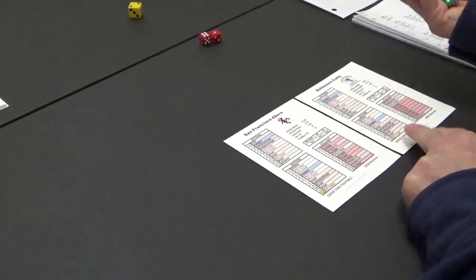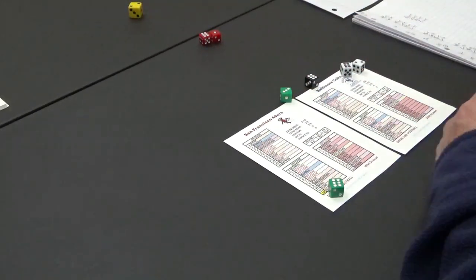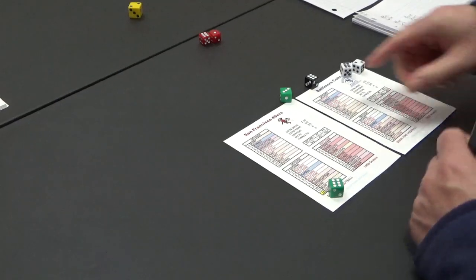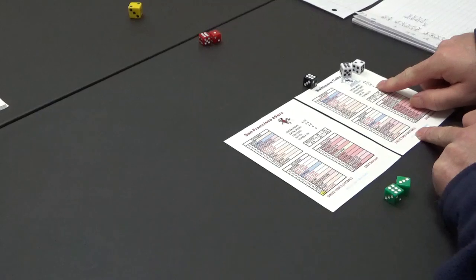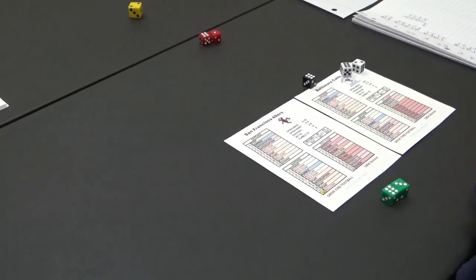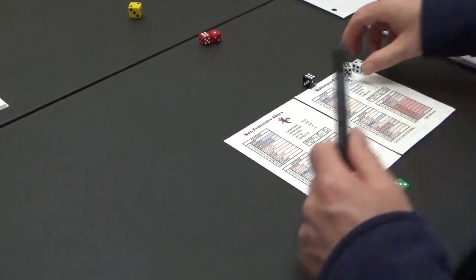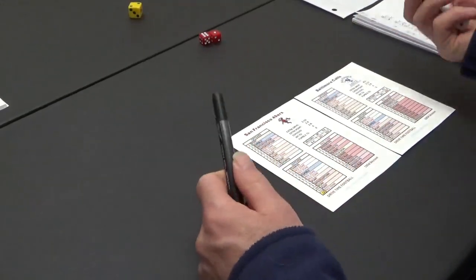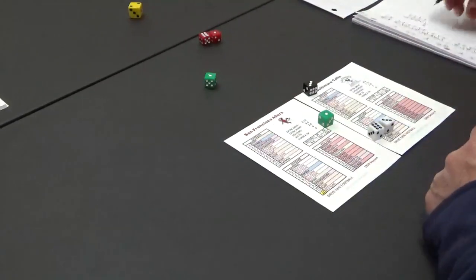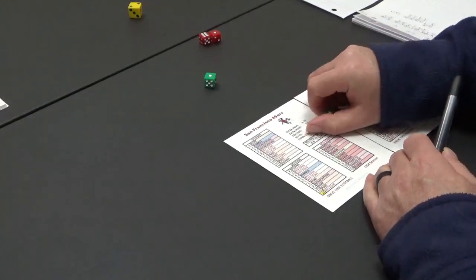We have to roll for San Fran — do they get their extra drive? Seven — they do. San Francisco earns their extra drive of the first quarter. It's going to be defense — 8 — and it's intercepted! They're going to get their extra drive via interception. But let's roll that return — nine — interception return TD needs a four, rolled a nine, so that was the end of that drive. Now the Colts automatically get all their extra drives — remember this is the best offense in football. Offense — nine — punt. What a game going into the second quarter. 49ers zero, Colts zero.